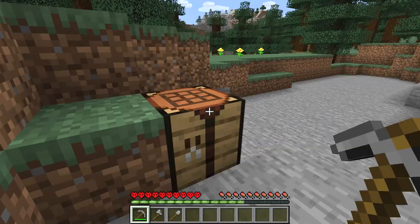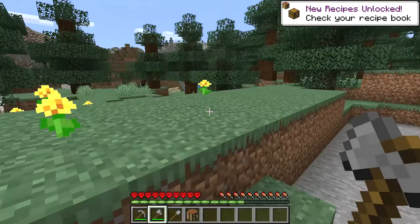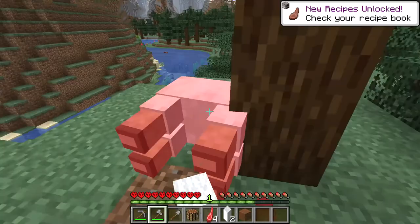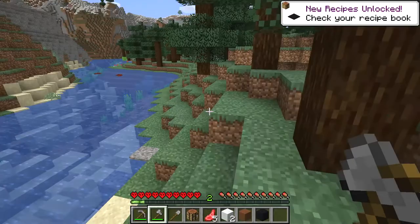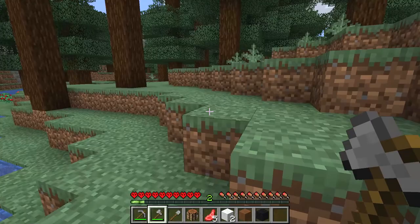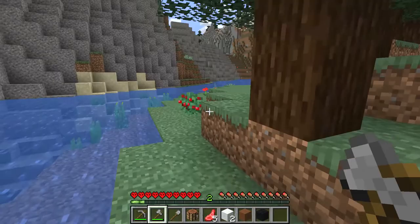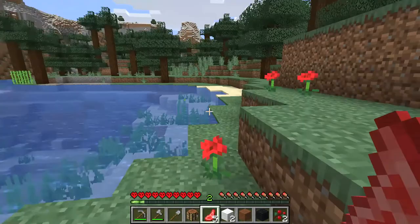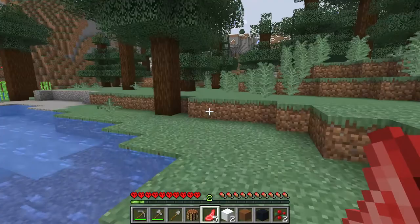I will take this crafting table with me. I need to find some sheep. Here we have some sheep — I need them to get the wool. With the wool we can make a bed so we can sleep. Sleeping is very important because if we don't sleep then monsters will spawn in the night and make us go to sleep and never wake up. Not waking up is not good because in Hardcore mode you cannot wake up again because it's over. Here we have sweet berries — be careful, if you touch them they will hurt you. I am going to get some sugar cane over there so I can start a sugar farm once I find a good place to build a shelter.